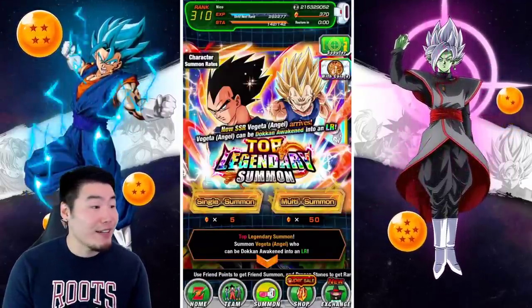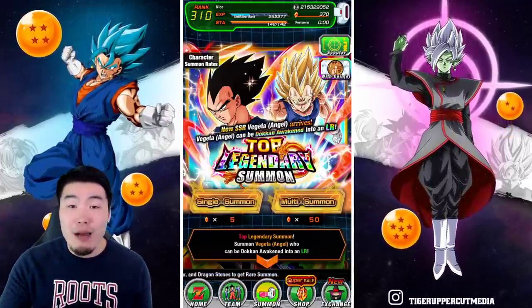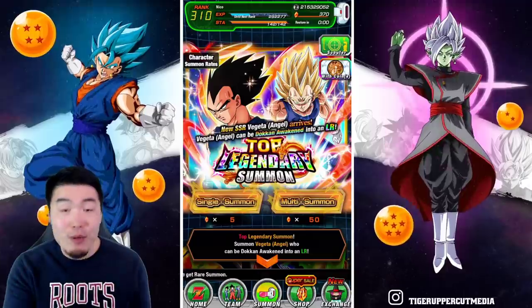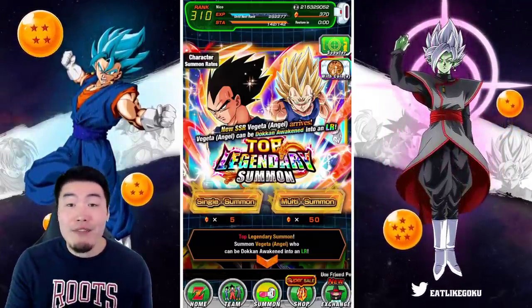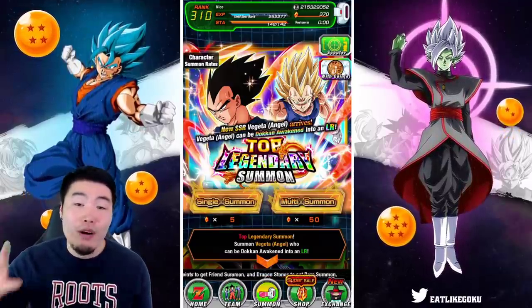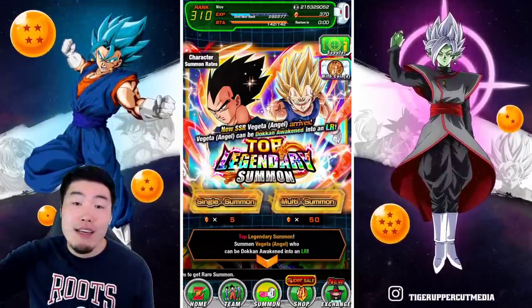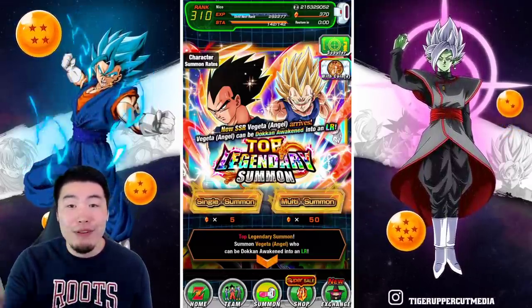Before we jump in, I want to give a quick shout out to Pain Shop on Twitter, which is actually where Abu got his stones. If you're interested in saving a little bit of money on your next Dragon Stone purchase, specifically for iOS devices, make sure to hit him up on Twitter — link in my description down below.